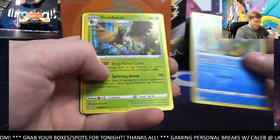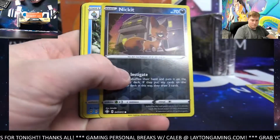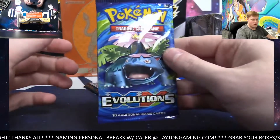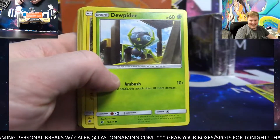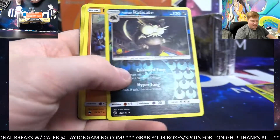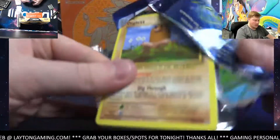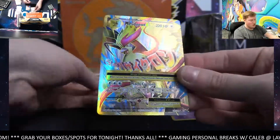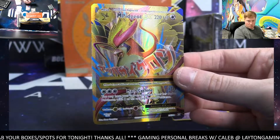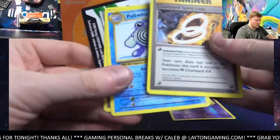Starting with the Charizard Chaser — Evolutions, Burning Shadows, and two shiny face packs. Let's go through Burning first. Got a Lowland Radicate and a Pasmason on the rare. Evolutions last pack — come on, Charizard Chaser, give us something — and it does! A full art Mega Pidgeot EX! Nice full art, Dan. Take that nice card. Charizard Spirit Link, Poliworld, Maintenance.